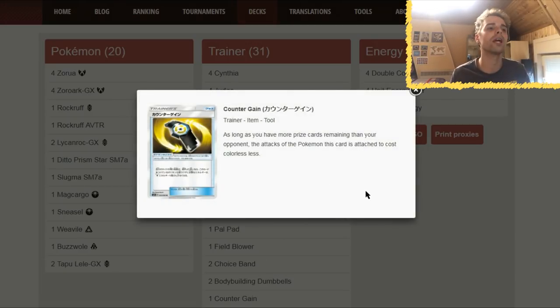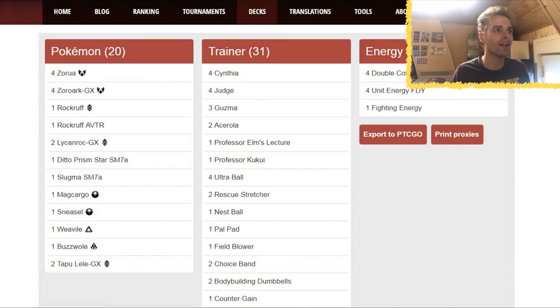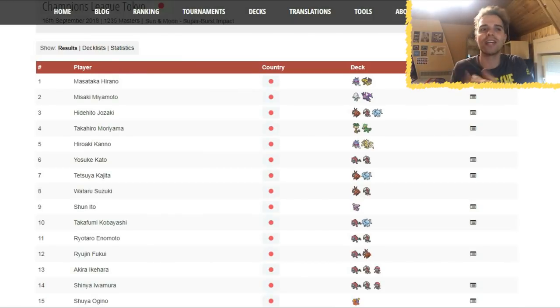Another new card is Counter Gain: as long as you have more prize cards remaining than your opponent, the attacks of the Pokemon this card is attached to cost one Colorless energy less. This works for GX Pokemon too — unlike Counter Energy. So you can use Dangerous Rogue GX for a single energy. One copy of Professor Elm's Lecture is also in here: search your deck for 3 Pokemon with 60 HP or less — a Rockruff, Ditto Prism Star, or Zorua — and put them directly in hand. Counter Gain with Lycanroc GX is going to be one of the best combos in town. Zoroark/Lycanroc is going to get even better soon.